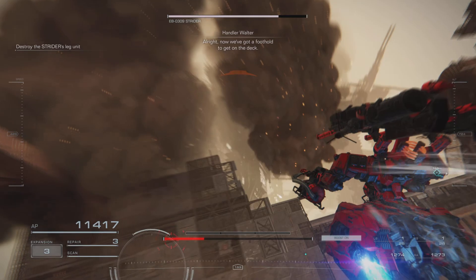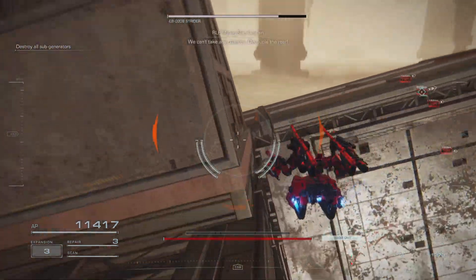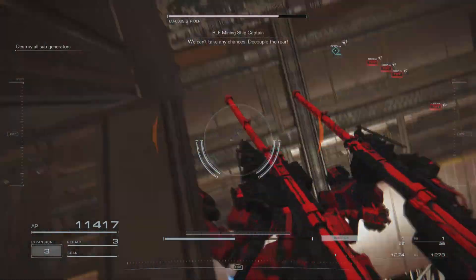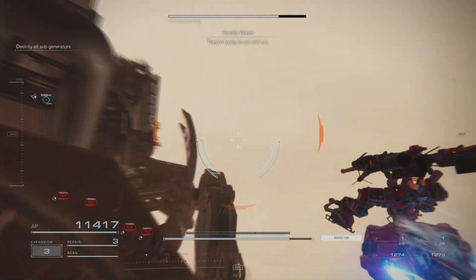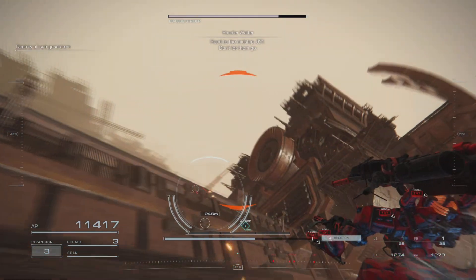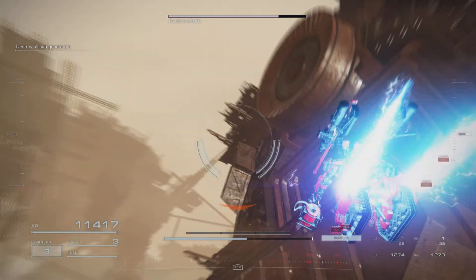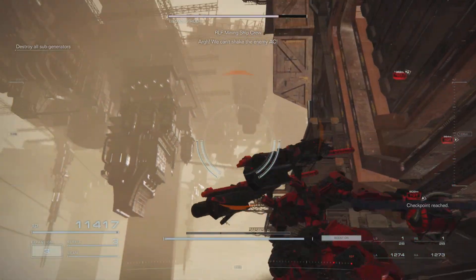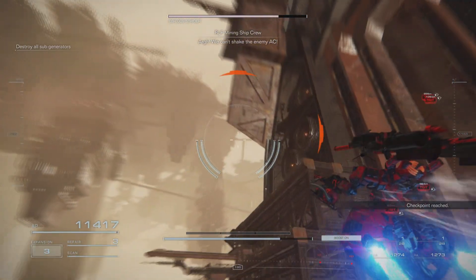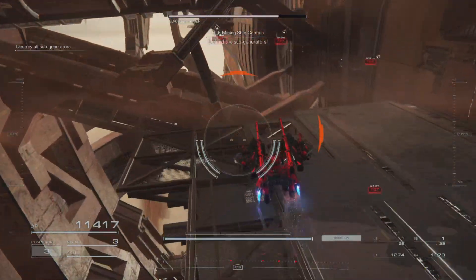All right, now we've got a foothold to get on it. That AC pilot's no rookie. We can't take any chances. He tumbled the rails. They're trying to count on them. Head to the midship system. Don't let them go. Stop! We can't let the enemy AC through! Remember, we fight for the coral.